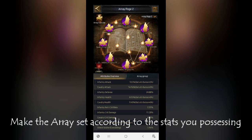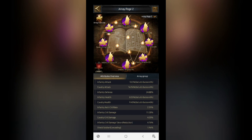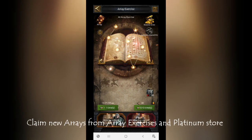This complete array set was made by me with a lot of hard work through various events, the platinum store, and by auctioning my infantry gold array. For offensive purpose go for damage and offensive attributes; for defensive purpose try to go with defense and defensive stats. Whatever troops you are focusing on — archers, siege, infantry, or cavalry — make a dedicated set for that troop type. Be confident, everything will be fine.